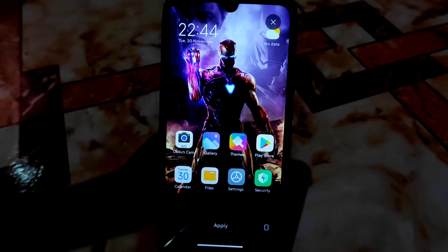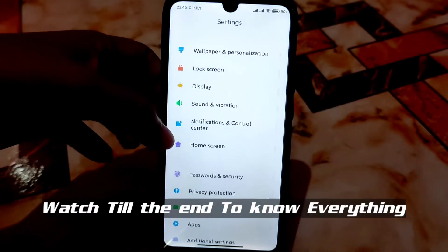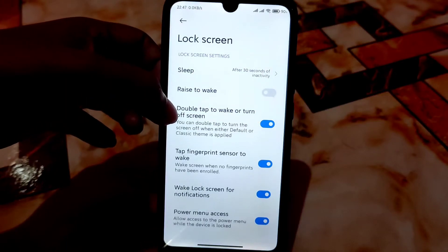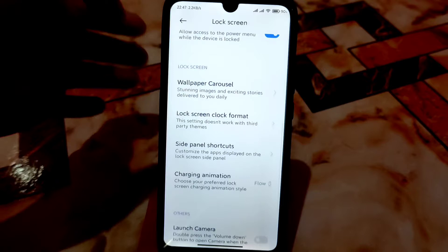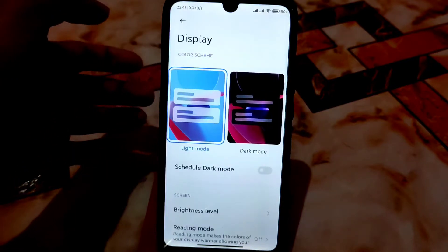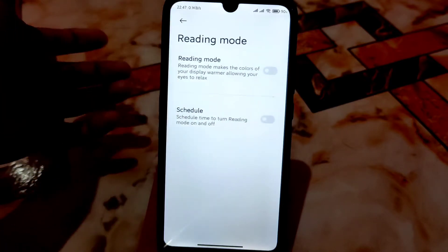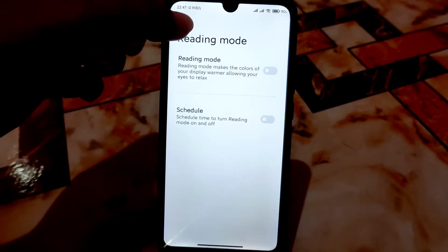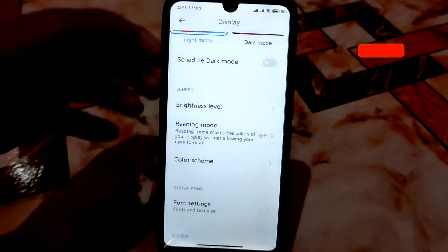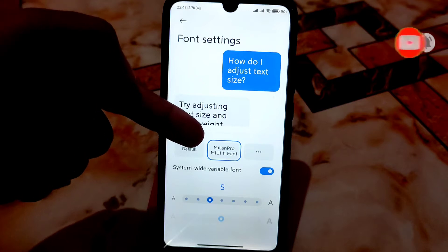You guys can easily add wallpapers if you like them. After that we have third-party theme support. The lock screen has double tap to wake, so every single feature is available without any issue. Under Display we have dark mode and scheduled dark mode — you can enable automatic brightness, reading mode, and color scheme with saturated options, whatever you need.